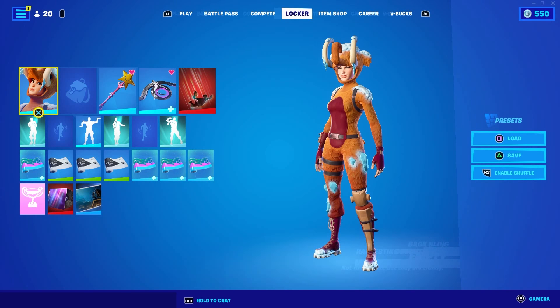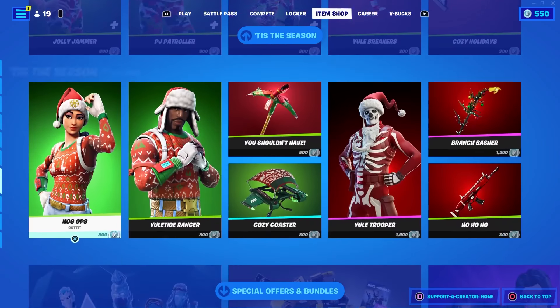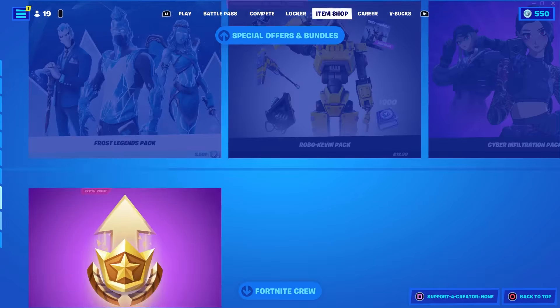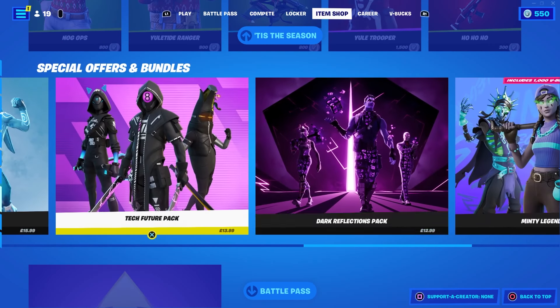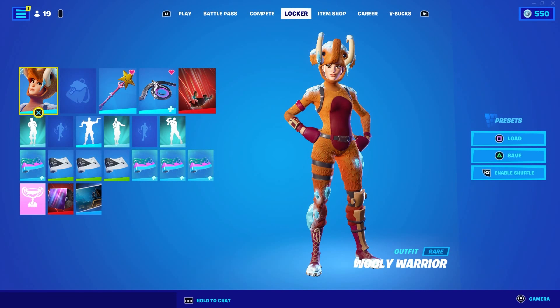The reason it's returning is because it's Christmas coming up and it's actually December right now. We can expect the Candy Axe pickaxe to come between the 8th of December and the 25th of December — so there's about two weeks it could be coming to the item shop. It's going to be coming to celebrate Christmas alongside loads of other cosmetics, and they might be adding some bundles and packs as well. The Candy Axe pickaxe will hopefully be returning before Christmas and I'm super excited.